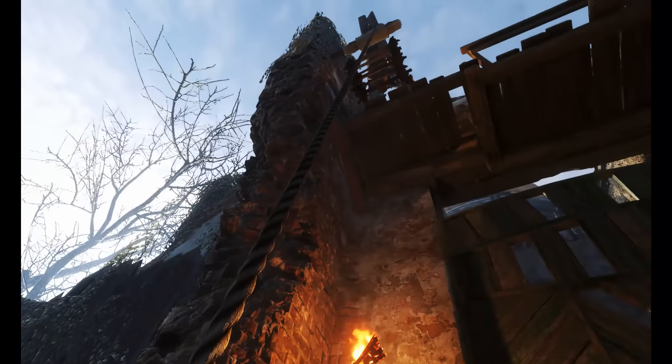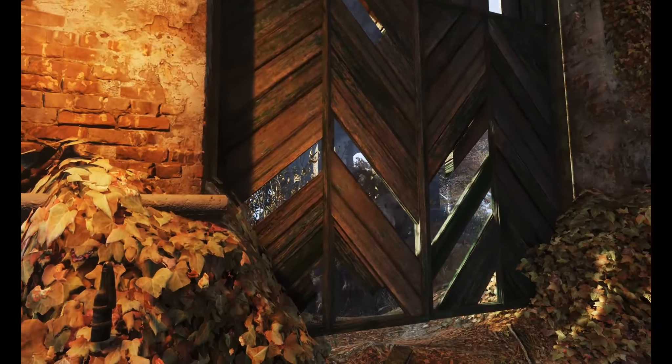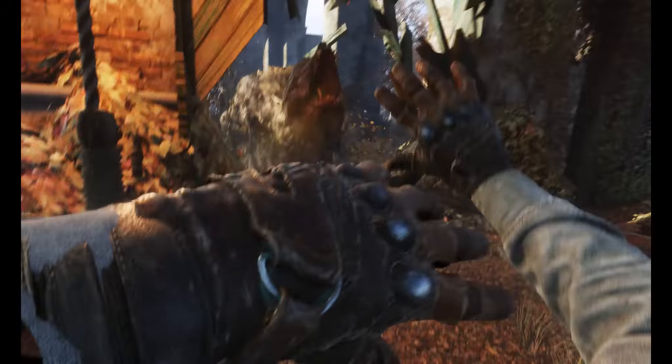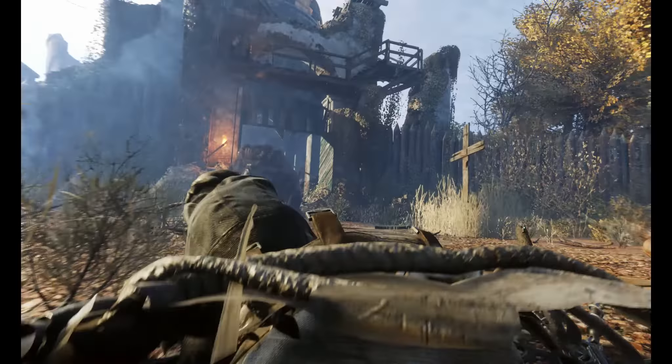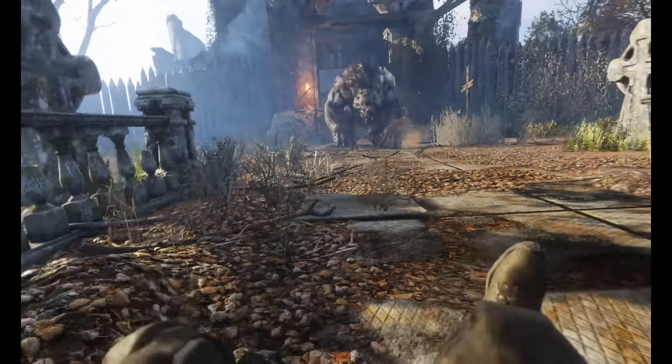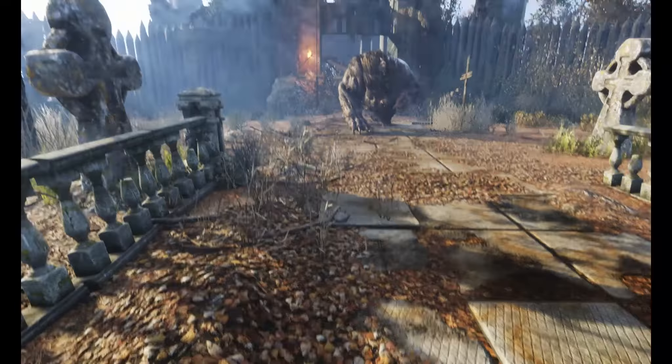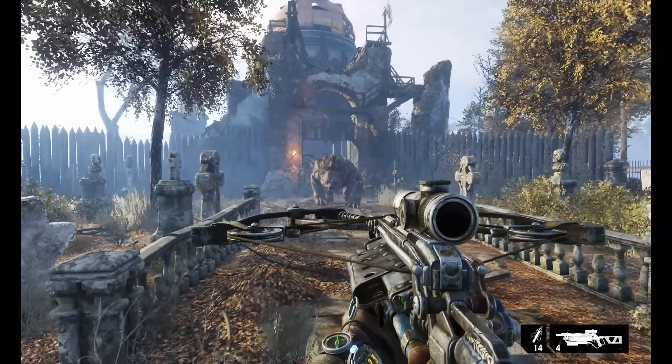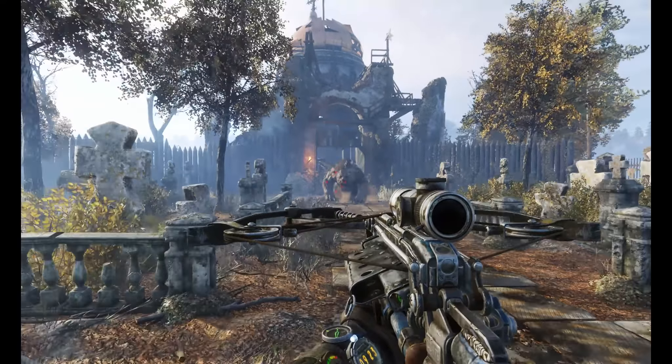What is up everybody, I'm your legendary commander and welcome back to Metro Exodus. Today we're going to talk about how to kill the bear. If you have seen my last video on how to kill armored units, you kind of already know how this goes. But what if you don't have Molotovs? We're going to go over the whole thing — how to kill it, what's the easiest way to kill it, just going to go over it all right here.